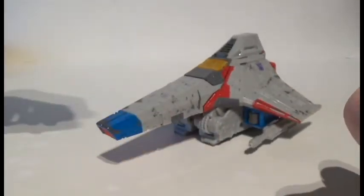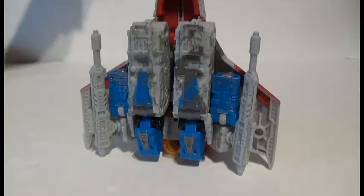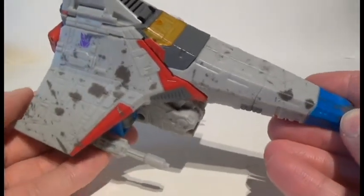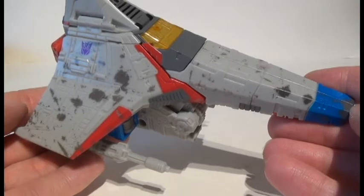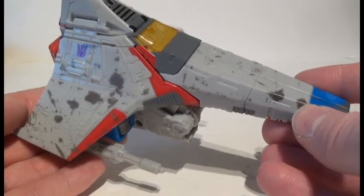What I wondered whenever I've seen shots like this is how much of the robot mode is on the underside. Here you can see that literally half the robot mode is hanging out on the bottom, though it's for the most part concealed. Where they did the paint apps for the carbon scoring on his wings and nose cone, there's a little bit of brown in there, and the way the pattern looks, it looks more like mud got slung all over him.